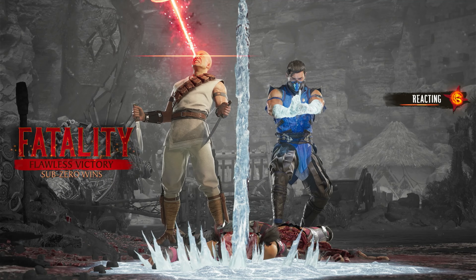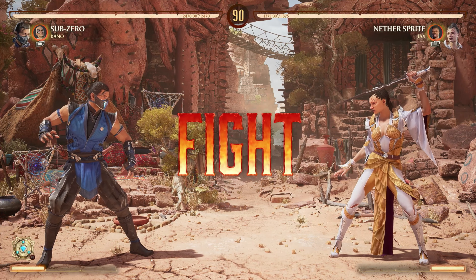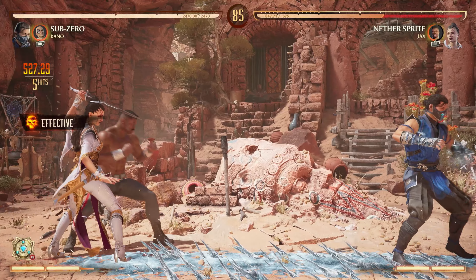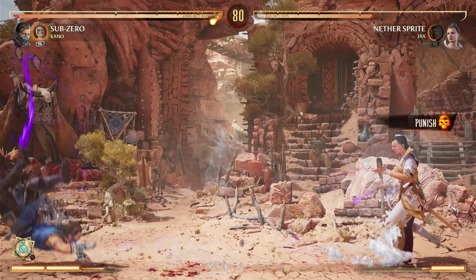I'll just get it out of the way. The character I recommend for Invasion is Sub-Zero, and the cameo fighter I recommend is Kano. The reason why I chose Sub-Zero is he is really easy to learn and has a lot of combos and moves that are extremely good, especially against AI.